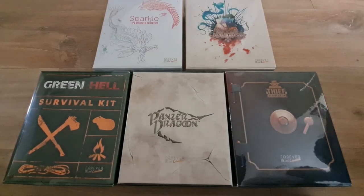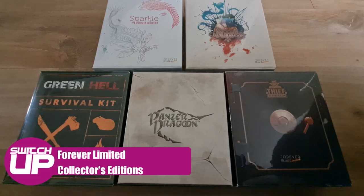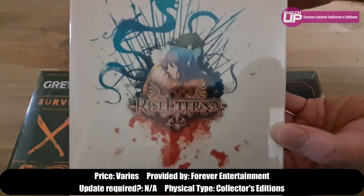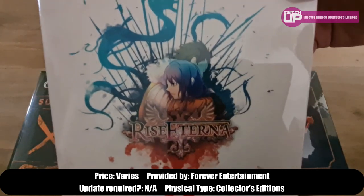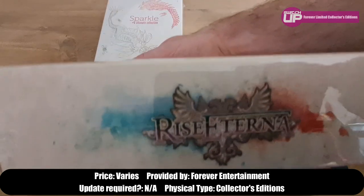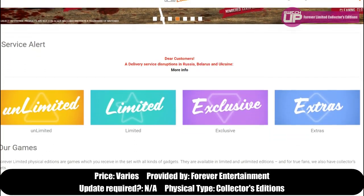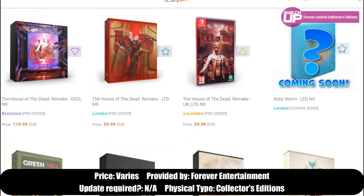We were also sent a few items from Forever Entertainment. They have recently started their own small print run label called Forever Limited and have published some of their Switch games in standard and collector's editions. As you may be able to see, they have Rise Eterna, Green Hell, Sparkle, Thief Simulator and Panzer Dragoon, plus copies of their House of the Dead remake up for pre-order. I'll put a link to their website in the top pinned comment.